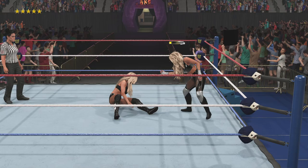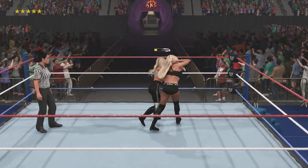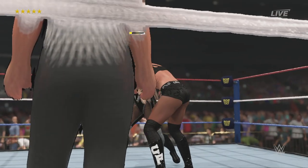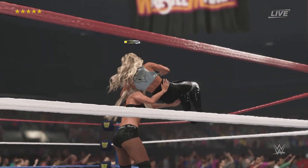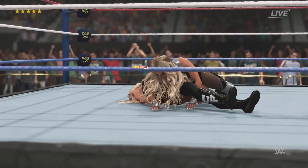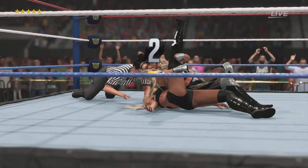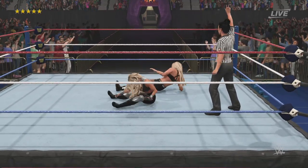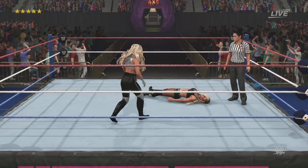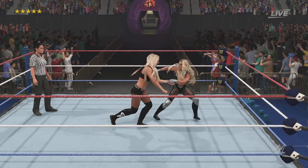A measured stomp right to the gut, followed up by another to the chest. It doesn't get much more classic than this — Trish Stratus about to deliver some Stratusfaction. Can Stratus put things away here? Cover — what a kick out, she's not done yet! This just has to be Charlotte's DNA — the genetics that caused her to kick out after that maneuver.